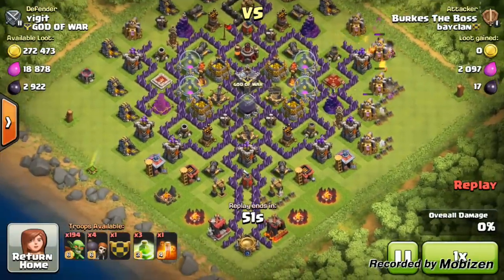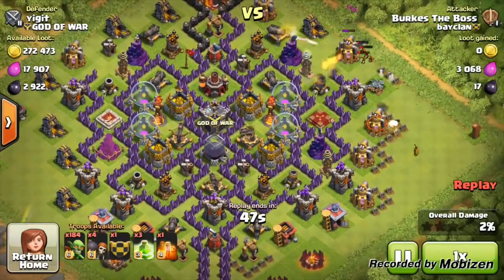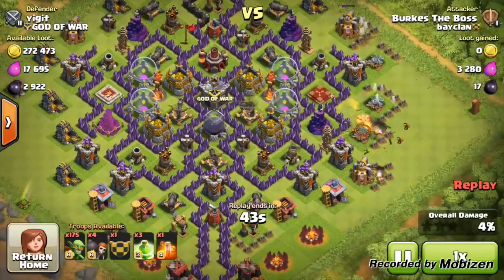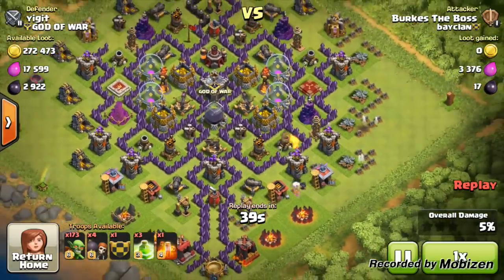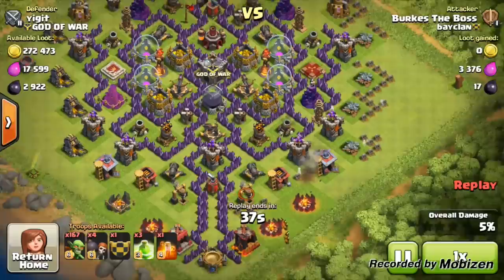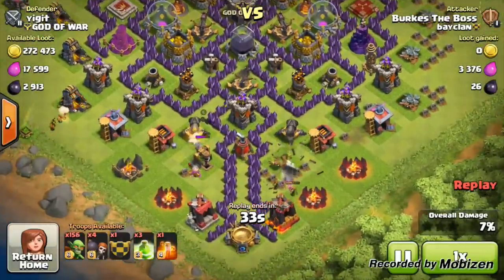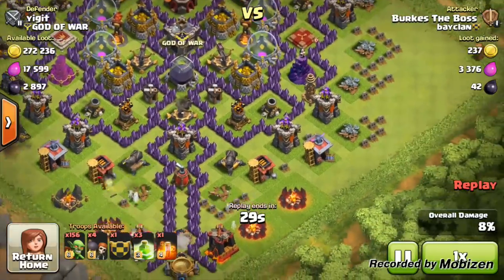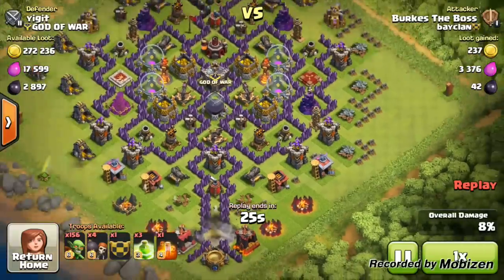For the second attack, it's 3,000 dark elixir this time. Watch carefully — he's giving you a few tips on how to make sure you don't mess up when doing this, because it can get stressful once you do. Basically what he's done is clear off those collectors from the surroundings so that the troops go directly towards the middle and take that dark elixir. There's only one jump spell, and bam, they're at that dark elixir.